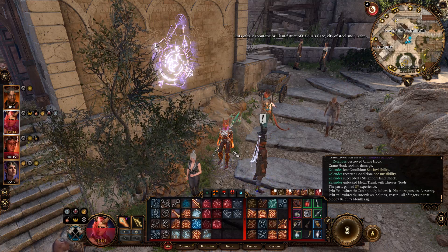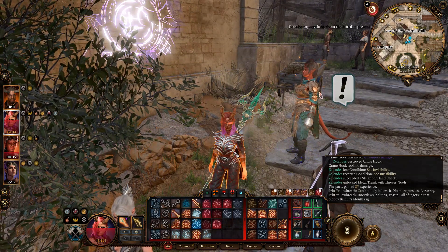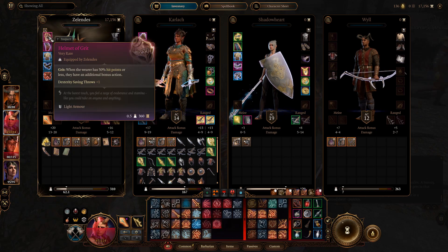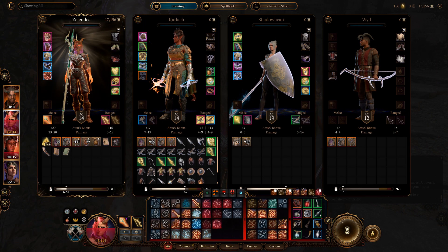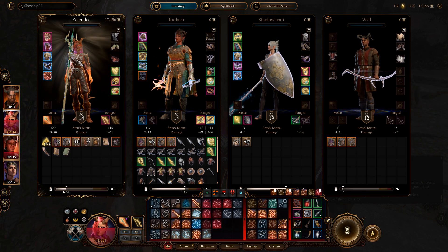Hello everybody, hope you're all having a fantastic day. Today we're gonna talk about the Helmet of Grit, which is this helmet right here. When you are below 50% HP you get an additional bonus action and dexterity saving throws plus one — a fantastic helmet if you want an extra bonus action. It also makes your eyes all glowy when the effect is active, which is pretty cool.